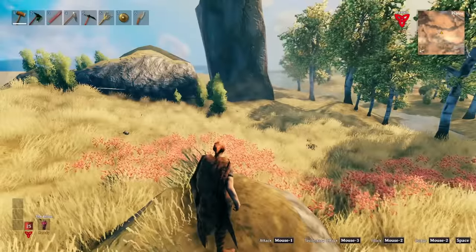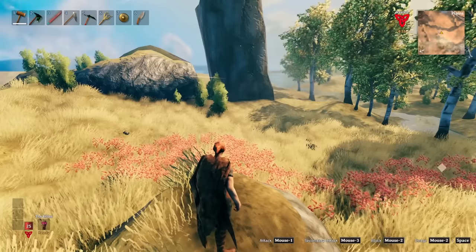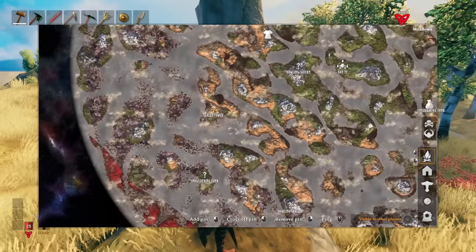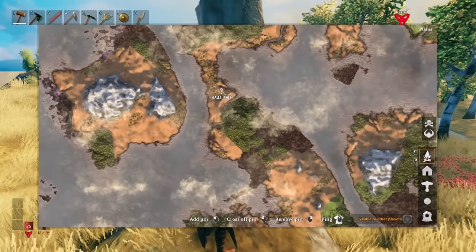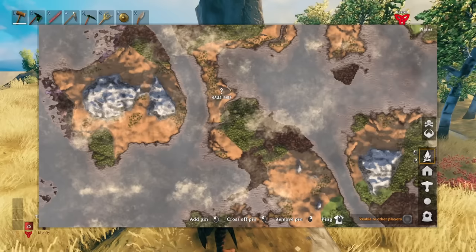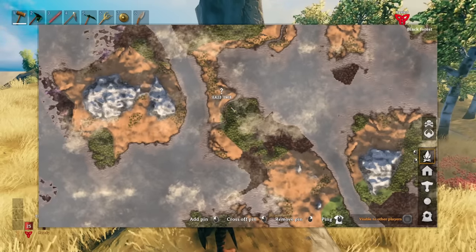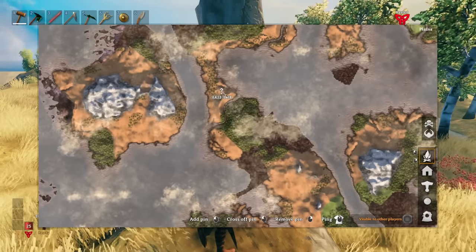Coming over to the plains biome, the real big threat over here - because it's one of the hardest things to avoid - is the death skitos. That's going to be what gets you when you come over here. I highly advise finding one of your sealed towers that is close to water. You can see here that this one would be ideal because I could bring a boat right up to it and just run from the boat, or slap a bed down right there at the edge, or even come over here to where there is a safe biome. You can see we got dark woods biome right here - set up a small forward operating base and then make my way over to this tower.